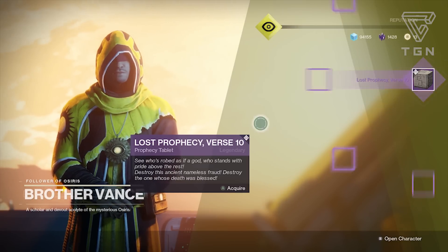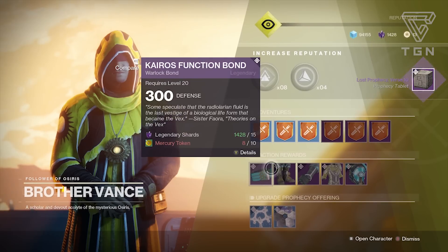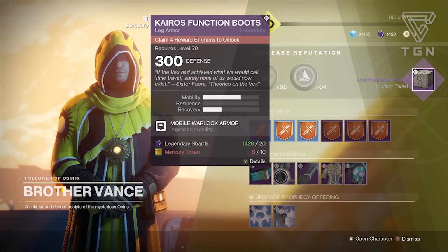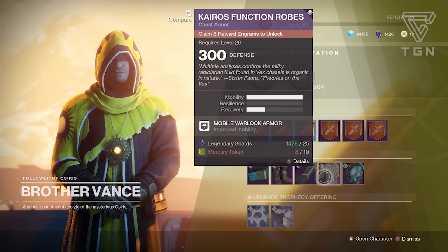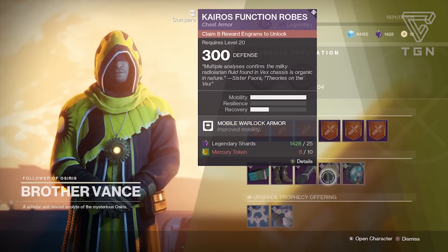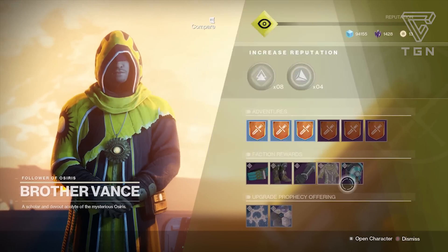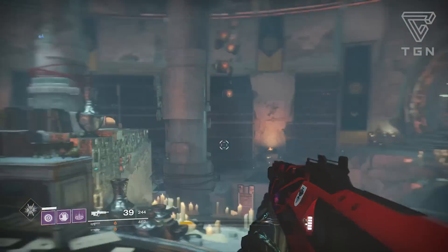Also, all the vendors are now selling gear so you can pick up whatever gear you want from any vendor. I definitely want the full Mercury set - I already have the helmet but it's cool to have the full set. Just a reminder that every vendor has all this gear available.